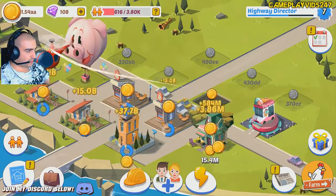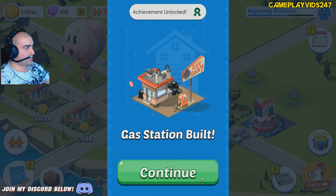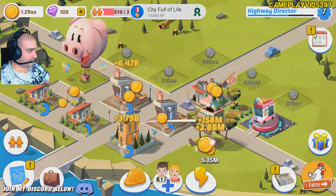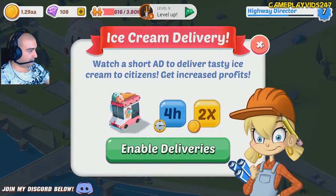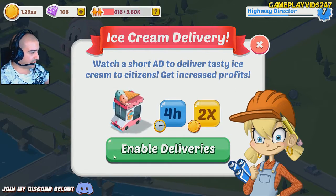Let's go back quickly. Where can I build that, though? That's the real question. Gas station build — okay, I just built a gas station. Interesting. What can I upgrade here? What is this? Enable deliveries — watch a short ad to deliver tasty... yeah, okay.